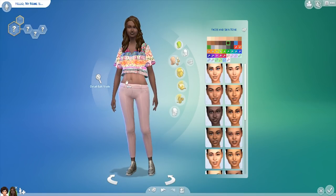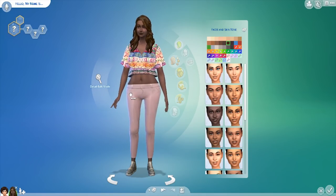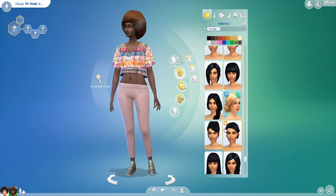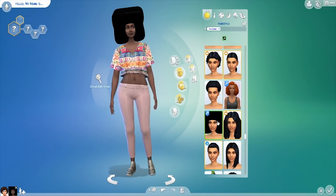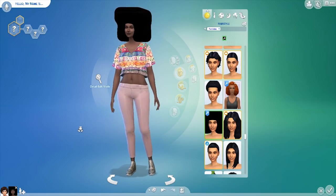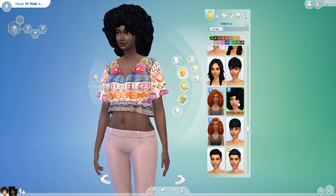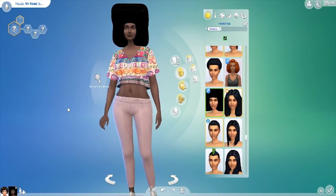She has a ridiculously skinny waist, but then quite broad shoulders and quite broad hips and thighs. Hair-wise, she has sort of an afro. I didn't like the afro that came with it, so I went away and found... Oh my goodness, there's actually one that's actually hers! This wasn't the one I was going to use — I think I still prefer the other one, although this is more true to the character.